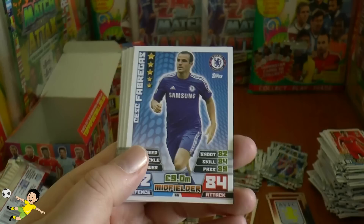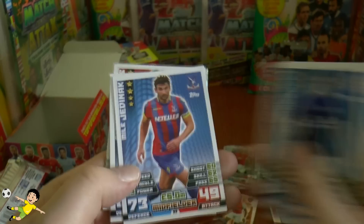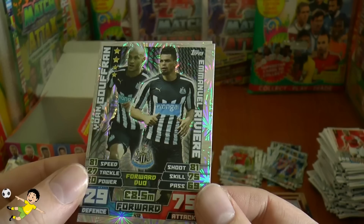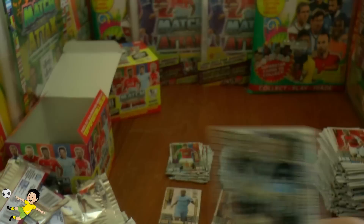Pack thirty-three — don't forget to hit the thumbs up! Base cards: Fabregas, Joe Hart, Jedinak, Wisdom, McAfee, Sodell, Callum Chambers. Then the Newcastle forward duo of Riviere — their new signing — and Gouffran.